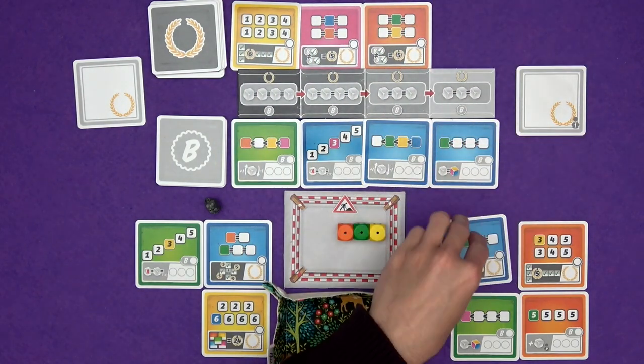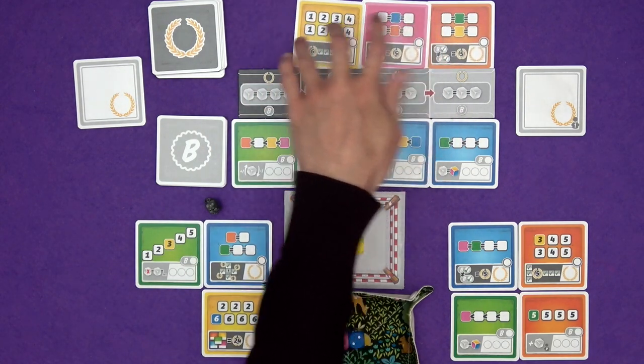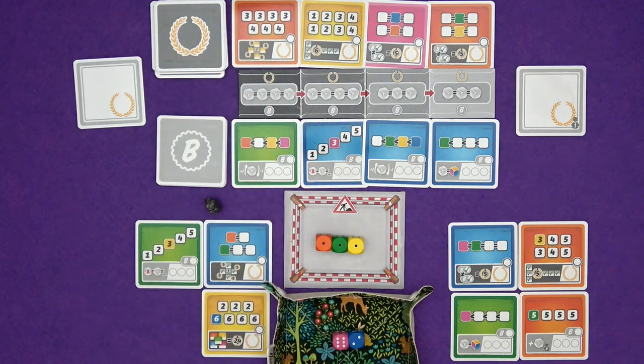I'm just going to grab this one now — I'm going to use my three ones and just buy that without re-rolling anything. These all slide along. A new one comes out, and this would give you points for having yellows orthogonally adjacent to it. So that is quite good, because that's not that hard to do as long as the right cards come out. Okay, so Marty's turn now, and yeah, he's got quite a range that he can go for.